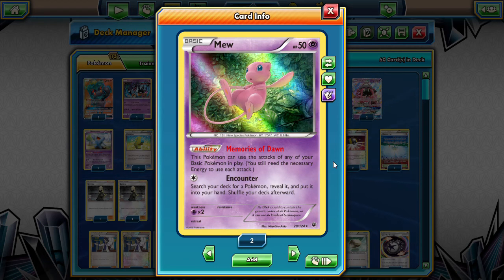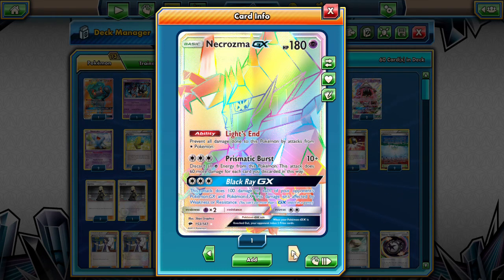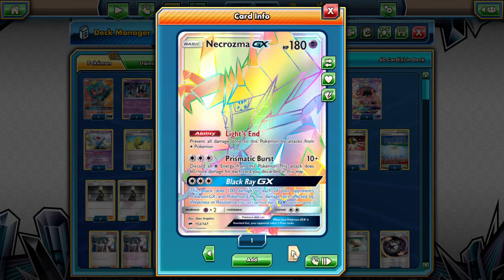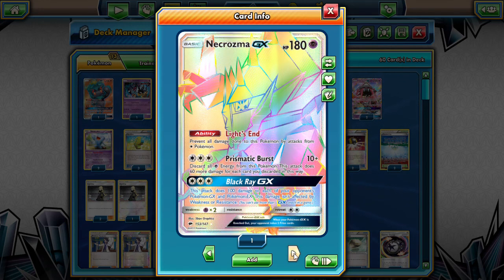Mew is very versatile with all those memories. We are also throwing in one Necrozma. We're kind of hoping this sways the Zoroark match in our favor. We can Black Ray to get 100 damage - it's not affected by weakness or resistance, so it's a base 100 damage. Then we can finish them off with Dawn Wings if we need to. Prismatic Burst is not a bad attack either.